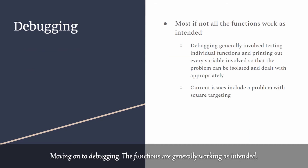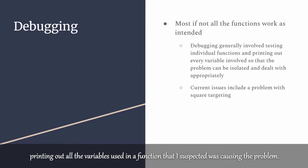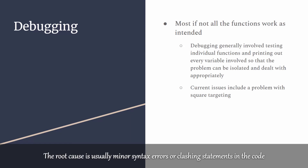Moving on to debugging. The functions are generally working as intended but I had to go through many rounds of debugging, mainly involving printing out all the variables used in a function that I suspected was causing the problem. This would allow me to better identify and isolate the bug. The root cause is usually minor syntax errors or clashing statements in the code causing unintended effects on the performance of the robot.